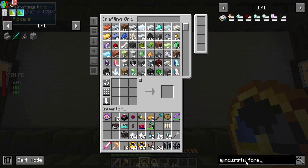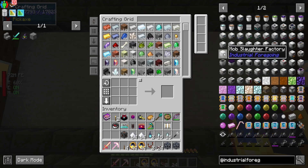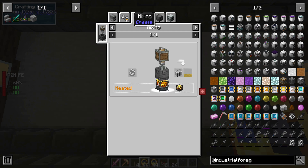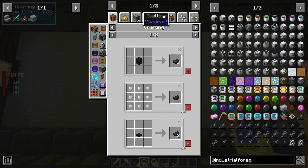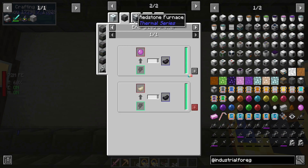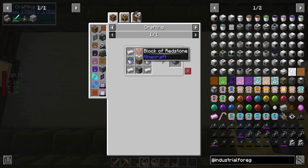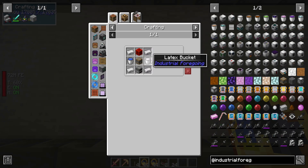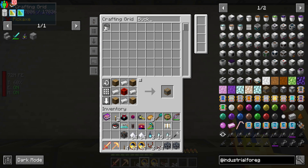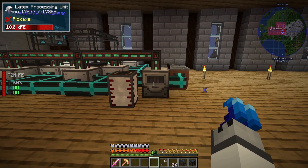For Industrial Foregoing, we're going to try to go for a Mob Slaughter Factory — but it requires plastic and we don't have plastic yet. What kind of plastic do we have? Cured Rubber — cute, tiny rubber. Oh shoot, I haven't finished the rubber process yet. Latex — I need to process the latex. I need to make the machines basically, make the machines and then see you once I have that sorted.